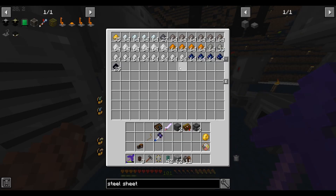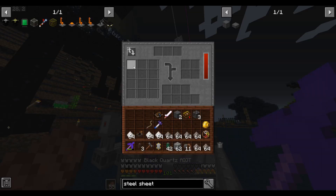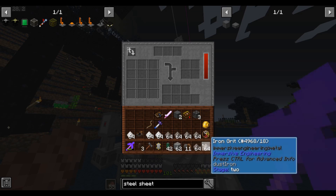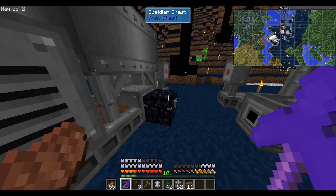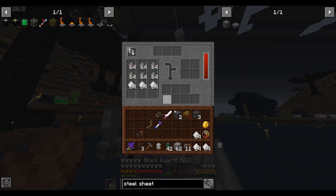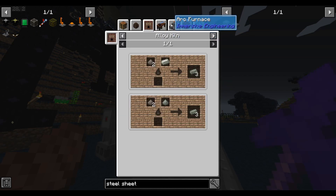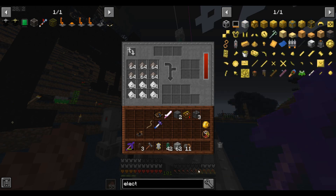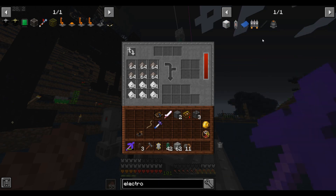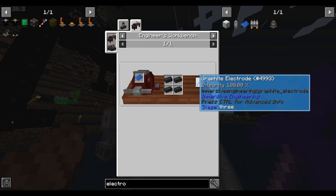We're still not quite ready to use it. Let's take some of our ores — it can process like up to 12 stacks of stuff at a time, but let's just start filling it up. Even though we put stuff in there, it doesn't process. That's because to use the arc furnace, you need electrodes. Electrodes are these little — think of them as like wires that power the whole thing.